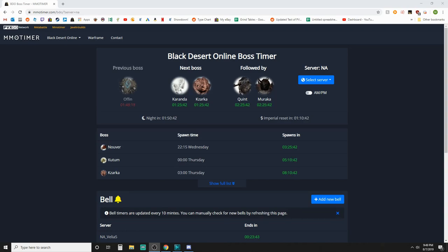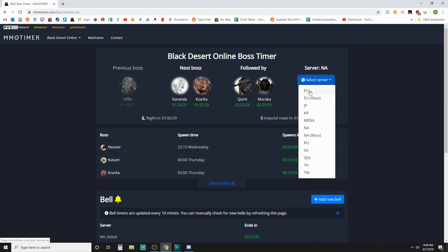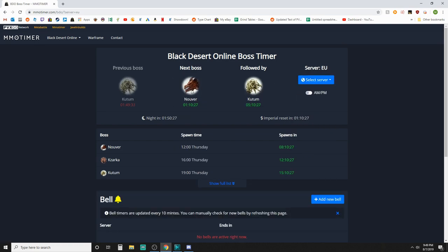What is up guys, you got NotTheWorst here bringing another Black Desert Online video. Before we get into that, I did want to tell you guys about MMOTimer.com — it is a boss tracking website that'll tell you what bosses are spawning, when, and what time. You can select any server you're on; it works for all servers. Pretty handy tool if you haven't used it before, be sure to check it out.